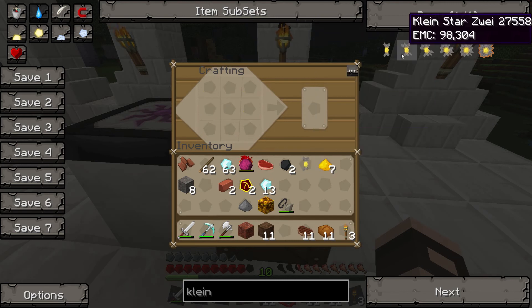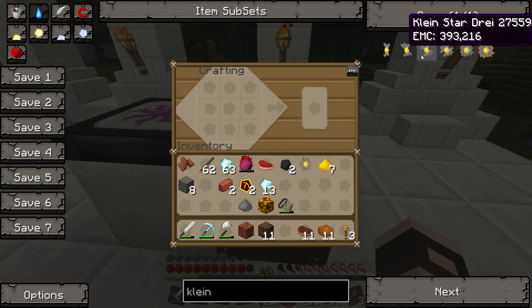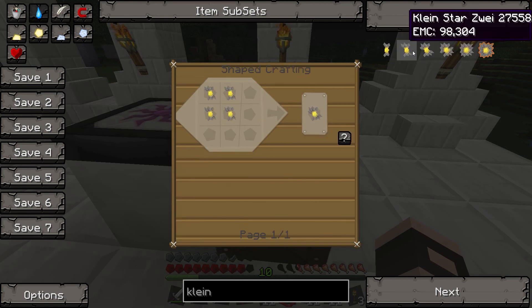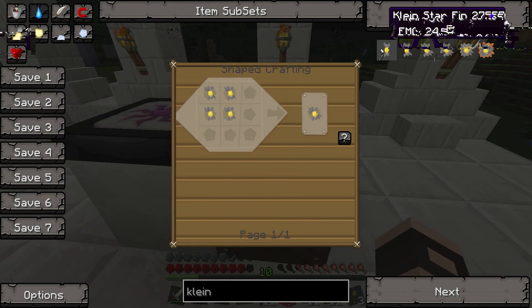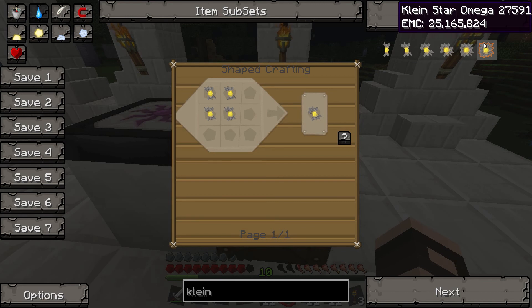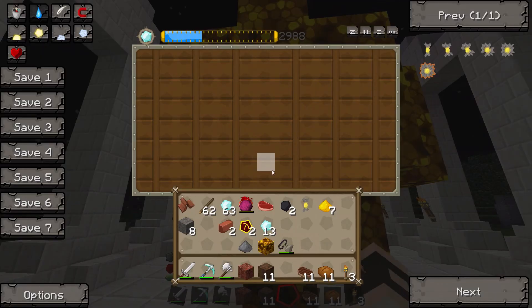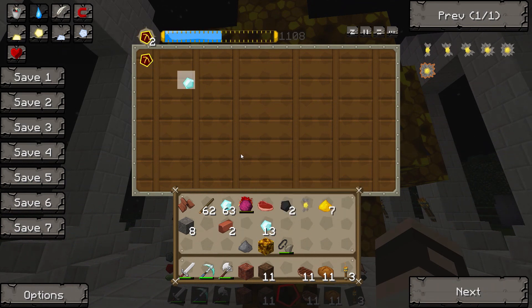Kleinstar. And I'm going to make four of these. To make a Kleinstar: Ein, Zwei, Drei, Vier, Fünf, and then Omega. So it deviates from the German after a while. I thought you'd just gone mental. No, it's the different Kleinstars you can make.